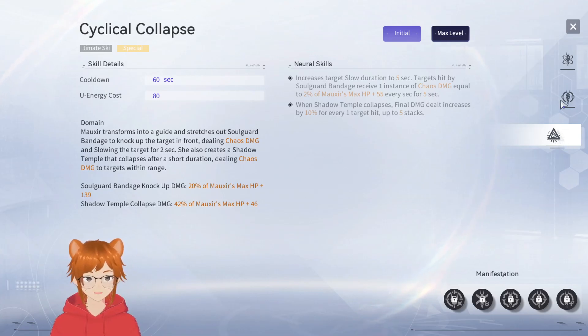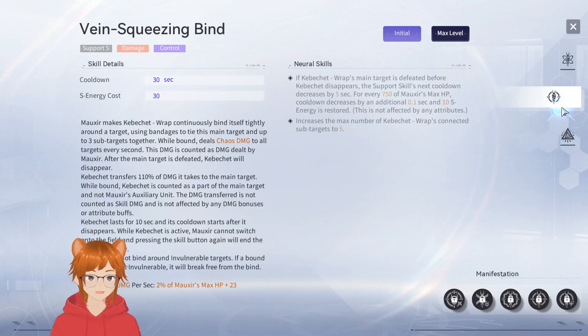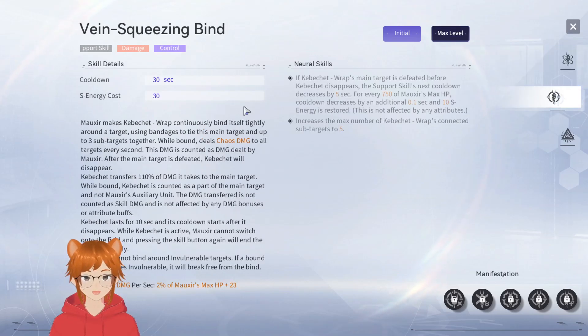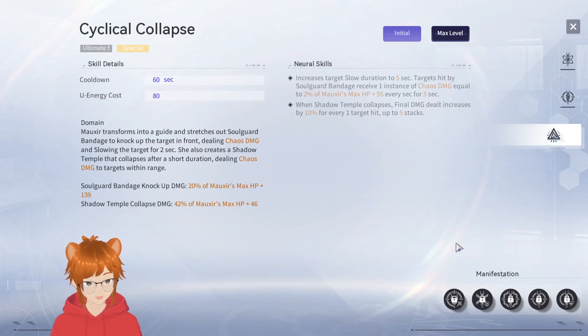From the looks of it she seems like a sub DPS support. You might not always use her ultimate in a 3-person squad since you'd want to use ultimates on your DPS. The basic rotation without dupes: switch into her, hold charge to max, shoot, then switch out. Even without all 10 stacks you still have some stacks to buff your team after using the support skill. The ultimate is optional.